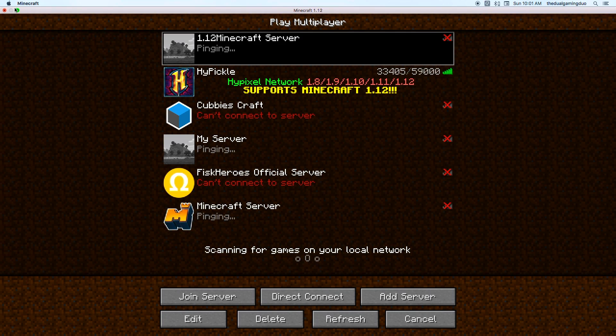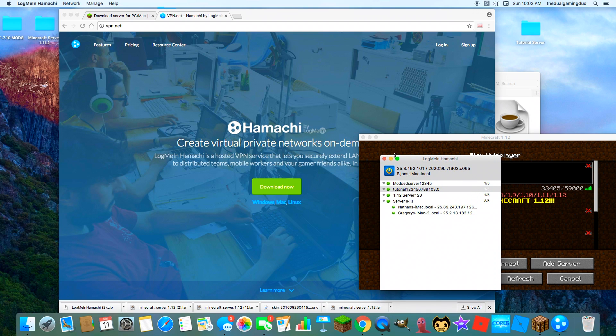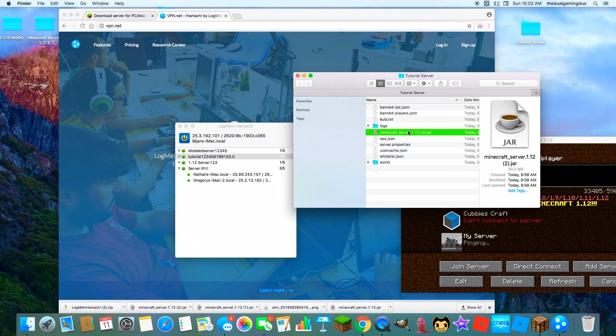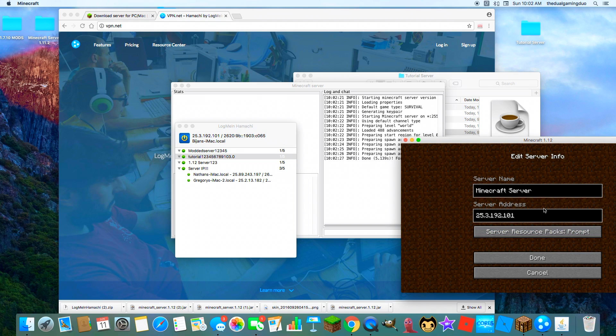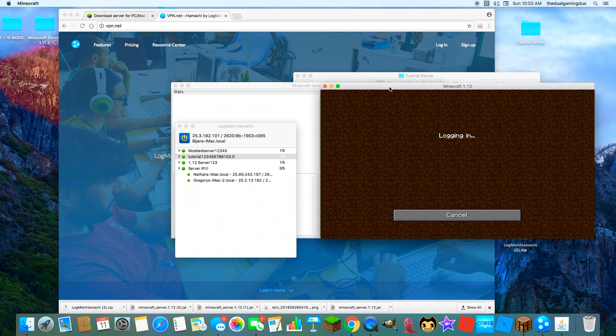Now you want to go into your server. The IP for your server will be right there in Hamachi — that number shown there won't be yours, but use that. Double-click the server to get it running. Once the panel comes up, copy that IP, go into Minecraft, and add the server. Done — tutorial complete.